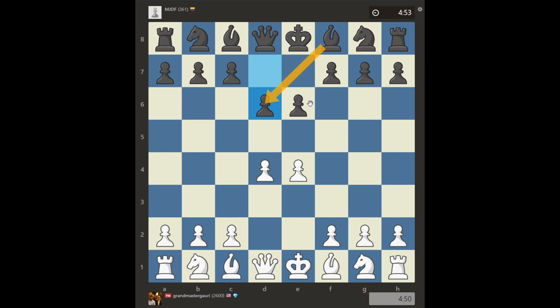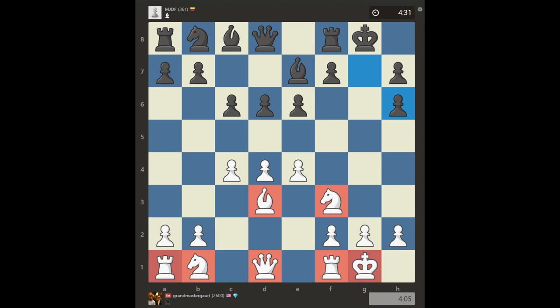In this game, Black didn't really gain much space in the center — a bit passive. They put the knight on the side and castled into an open king position, then lost a bunch of material. Being aware of all the threats was important. Let's move on to the next game.